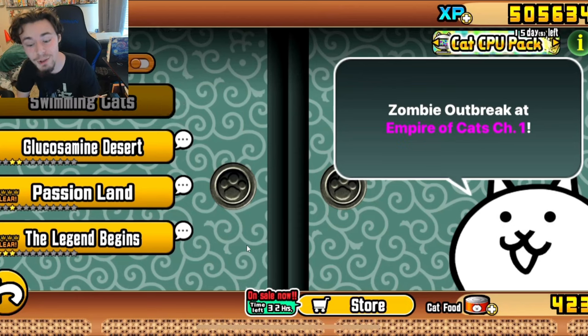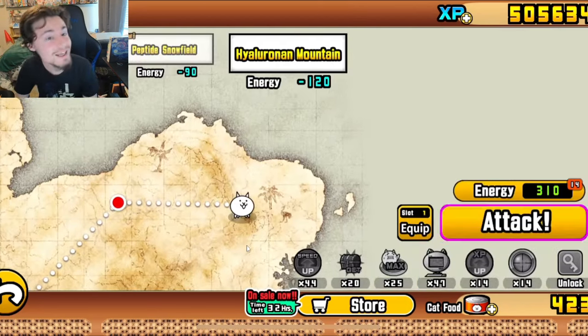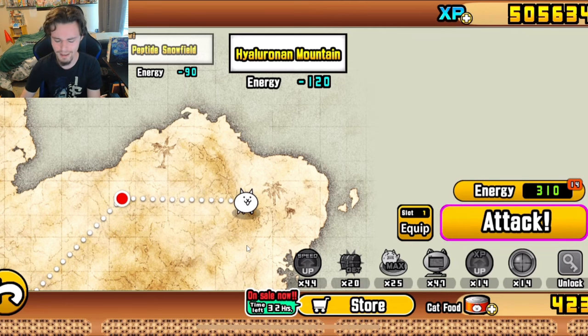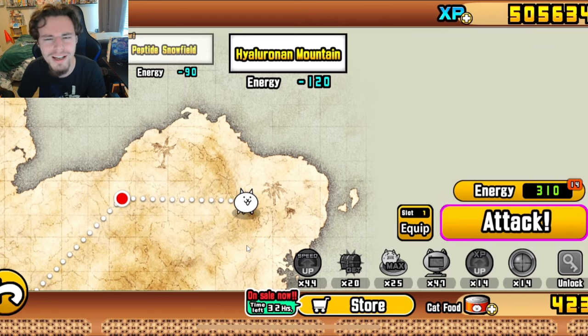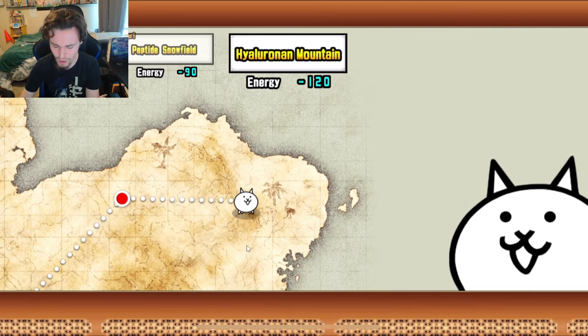Hey guys, it is finally time to get out of the Glucosamine Desert, so let's just go ahead and get right into it. We are on the final level - at least I hope it's the final level - and we also have two rare cat tickets to open. We'll do that after we beat this level though, and it is called Hyaluronan Mountain. I doubt I said that right, but yeah, let me know down in the comments. So let's go ahead and start it.